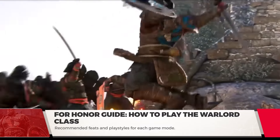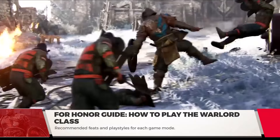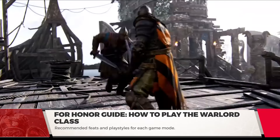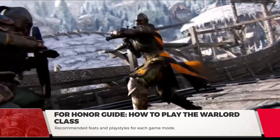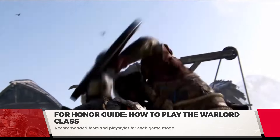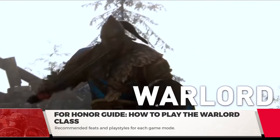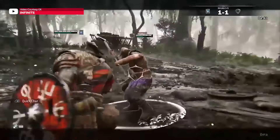Always remember to use your Revenge Meter. Revenge boosts your damage and health. As a Warlord, you're going to need to abuse the bonuses whenever possible. Revenge Mode makes all your attacks uninterruptible, and attacks are auto-parried on activation. Basically, you're something to run away from. The Revenge Meter can be another option for you to counter enemy aggression. You'll gain more feat resources playing objectives and killing enemies. Playing into your set role will garner you more resources to unlock the feats.